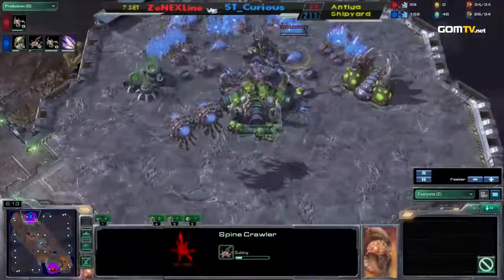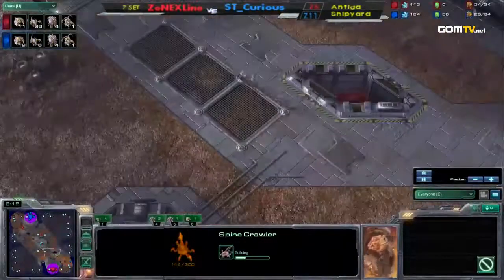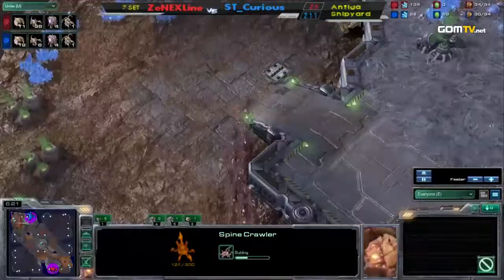He has to make Spine Crawlers because he has basically Jack back at his base — he has nothing, less than nothing. He's got, like, nothing. That's about it.